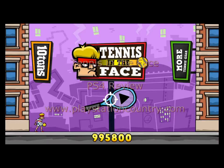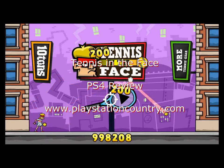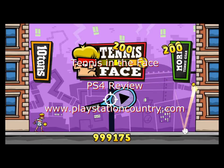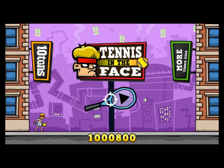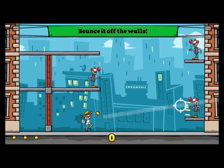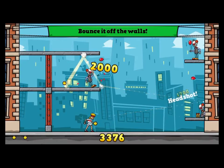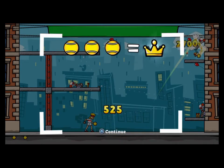Hello, this is Richie from PlayStationCountry.com and I'm taking a look at Tennis in the Face, which is a puzzle game that's out for the PlayStation 4. You play as a retired tennis player who had to leave the game because he got addicted to energy drinks called Xplods, and is now out to destroy the company, any examples of the drink that's out there, and anybody who is addicted to it — which is basically everybody.